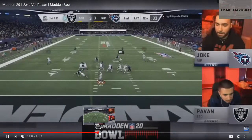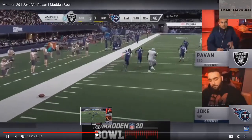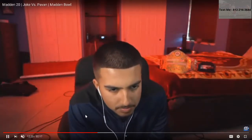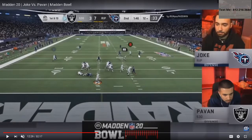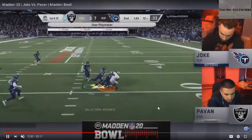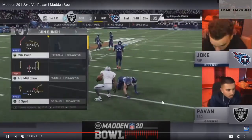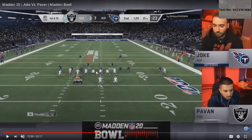This is why when you really get into film study of Madden, what you'll find is someone is always open. Defenses are successful when they can get you to miss your reads, mess up your post-snap reads. There are always people open. Here you've got deep corner, the dig, the post, and a little zig underneath. Joke's still in the Tampa 2 type thing, sends a little pressure, and Pauvin with the playmaker ability on that receiver gets him right up. When he clicks up on the right stick he's able to get it.